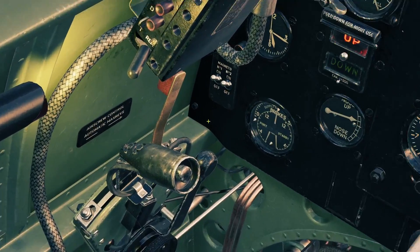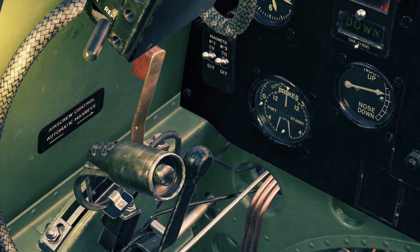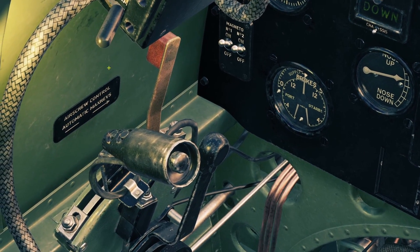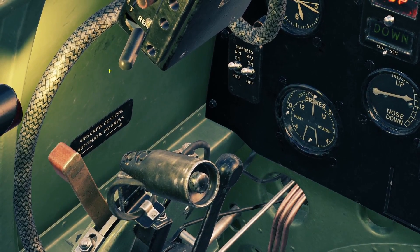The next engine control is the red lever. This controls the fuel. If you put it forward, it's in run, so basically the fuel will work normally. If you put it backward, it cuts off the fuel to the engine, which is obviously not good, so you want to keep it forward.